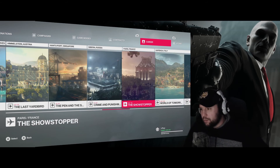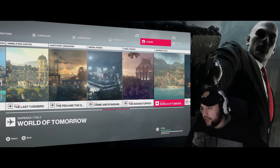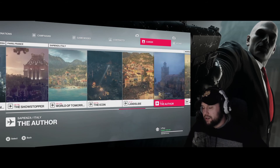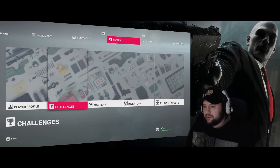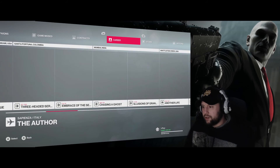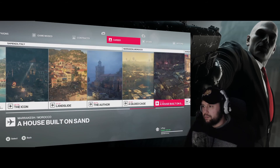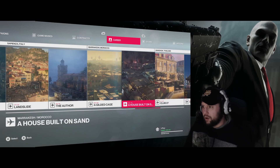Now getting into the Hitman 1 maps - this is where you're going to see all the 100 percents. All of them in Paris, all of them in Sapienza, including all three missions in Sapienza, which is obviously a bit of a chore to have to go back and do those. Back in Marrakesh - 90 and 40.